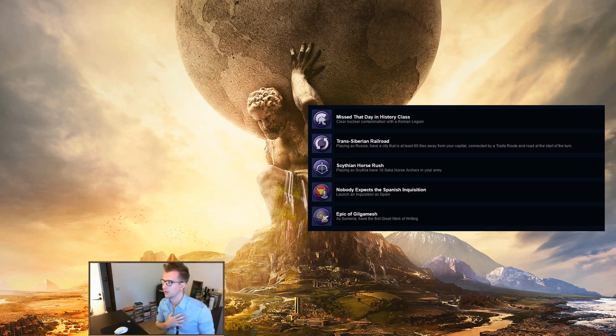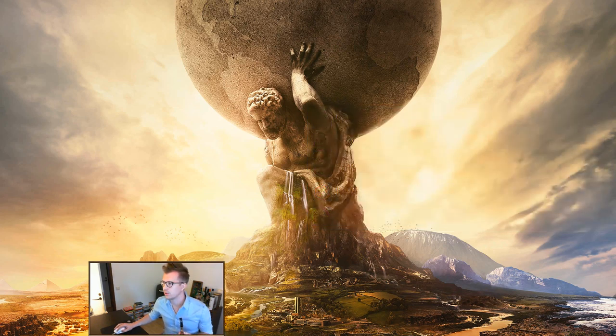Scythia — Scythian Horse Rush: playing as Scythia, have 10 Saka Horse Archers in your army. Very easy — you just build them five times and get double each time. Spain — The Spanish Inquisition: very easy, just launch an inquisition with one of your Apostles. Epic of Gilgamesh: as Sumeria, have the first Great Work of Writing. You can get Great Writer points by rushing the Drama and Poetry civic, which gives you the policy for Great Writer points and the Theater district, or try to get Sun Tzu early — the great general who writes the Art of War.